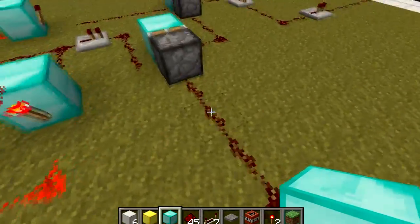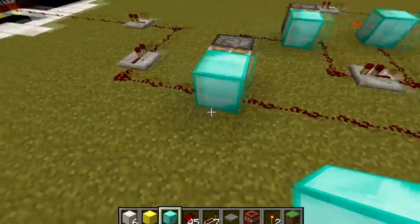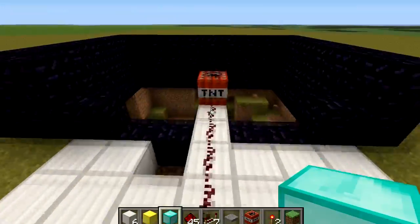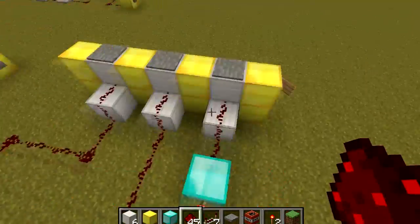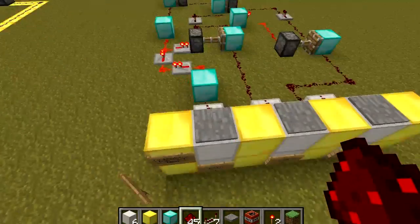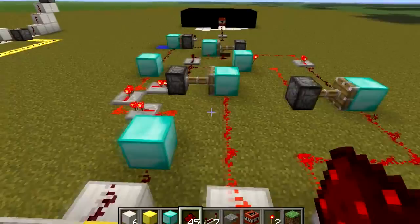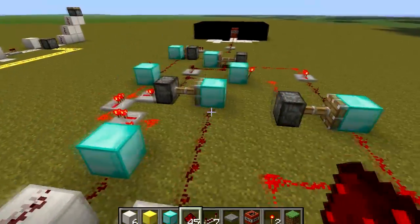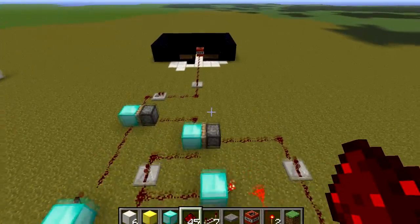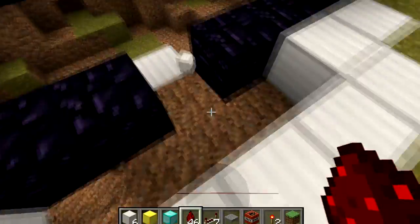So you press number 3, and 3 will come over here and clear the way for number 2. Then you press number 2 again — number 2 will clear number 1, and one circuit will go up and light the TNT. I've already tried it out and it has been working. I've put some pressure plates on here to make it a bit easier to use. So if I go 1, 2, 3 and then back again — just like that — as you can see that has lit the TNT.